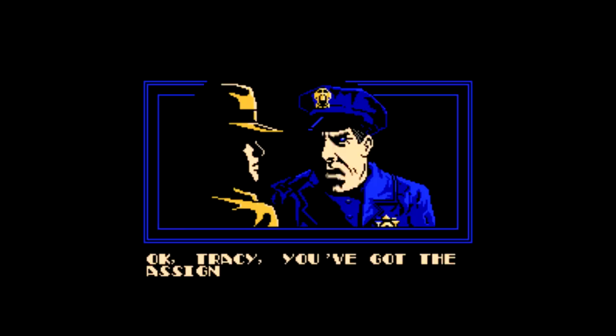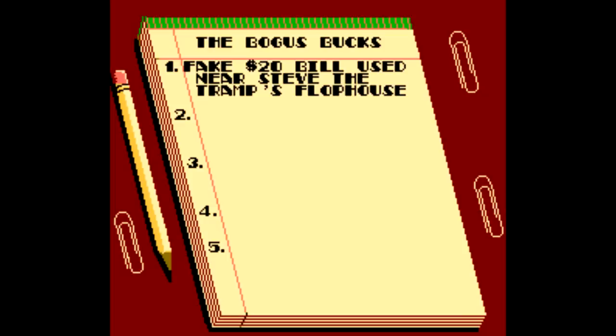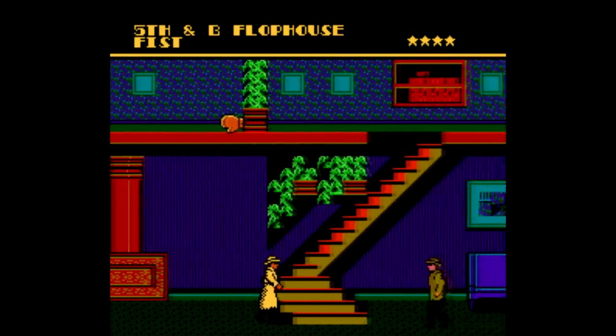You start the game and you're given three options: hit the streets, notepad, and look at mug shots. You want to look at the notepad first, since your first clue about what to do in the game is already listed there. But there's four blank spots beneath it — your goal is to fill in the next four spots in order to solve your first case.